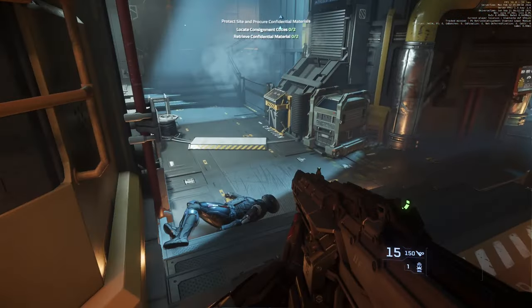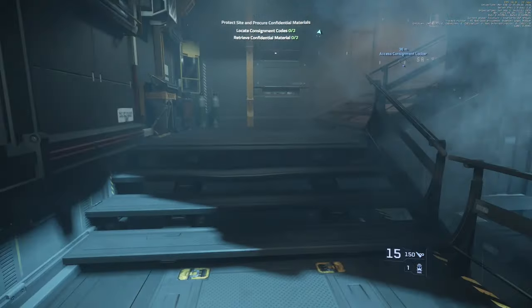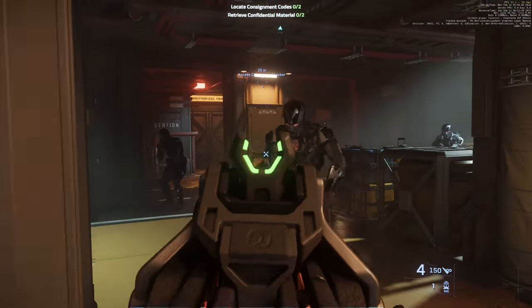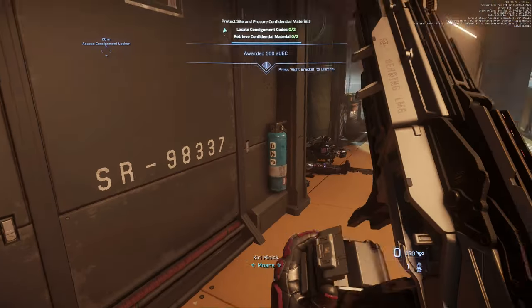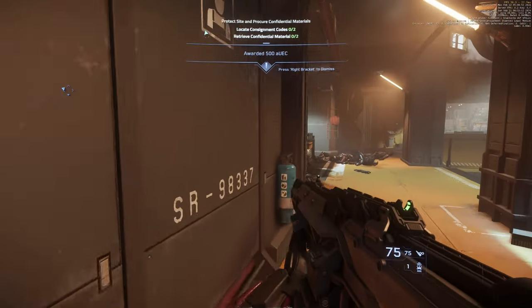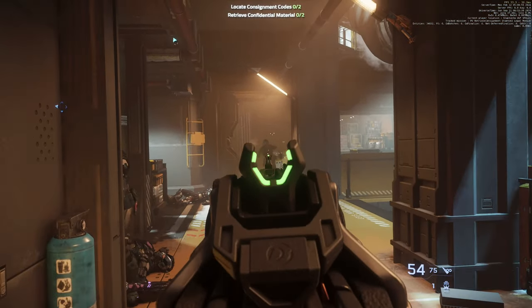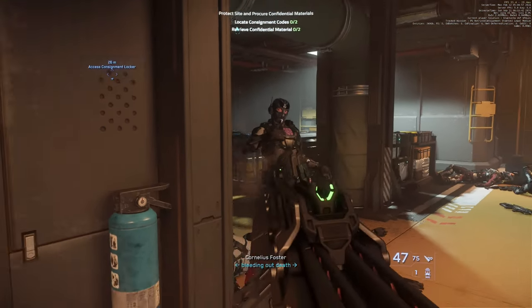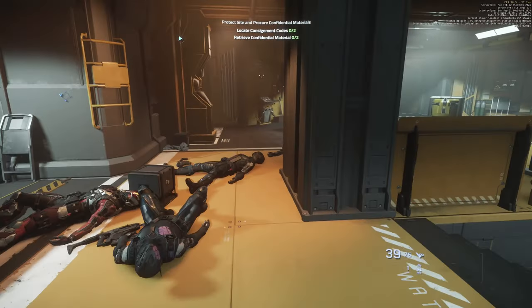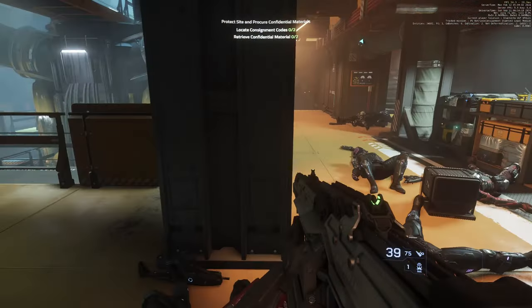Greetings fellow citizens and welcome back to the channel. Weapons and armors in Star Citizens are essential to your character's progression. While you can purchase most of them at the terminal using in-game credits, there are some gears that are only obtainable from loot boxes or looting from fallen NPCs. Today we're going to explore a bunker mission where you can find some very aesthetic looking armor with very little risk.